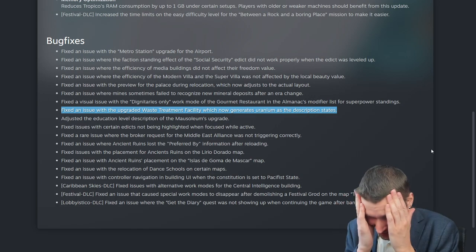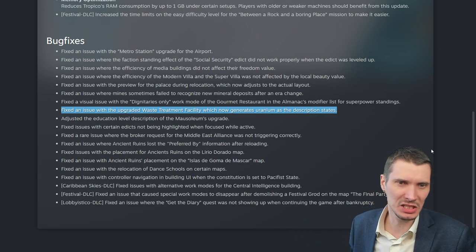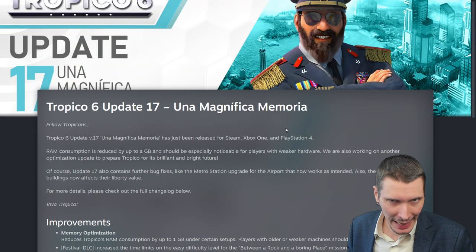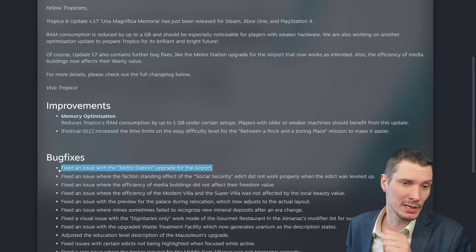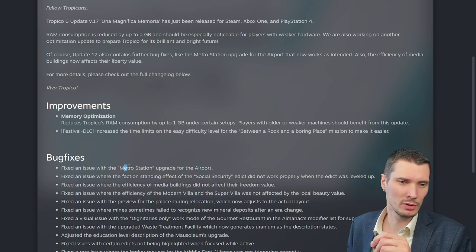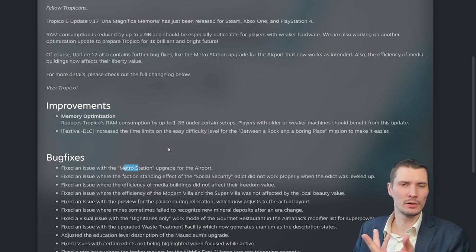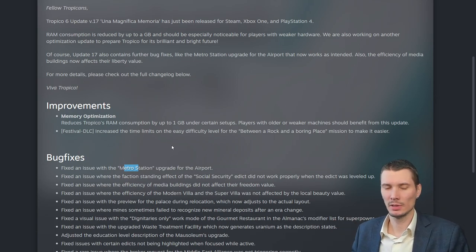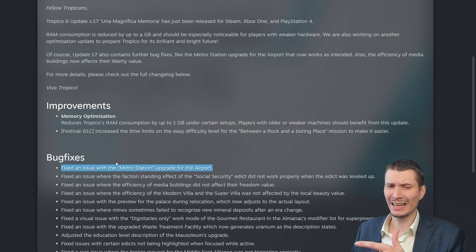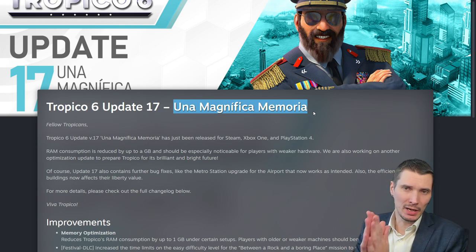It drives me nuts and makes me super happy at the same time. It's not even an exploit — it's a game mechanic that should be there, and not for a single mission or playthrough was I able to pull this off because that uranium was never there. Also, the metro station airport bug — when you build and upgrade an airport it places a metro station there, and none of the people could arrive or fly away, basically making the airport useless. I think that was fixed a few times already but not successfully — and now finally with "Una Magnifican Memoria," two years after release, it's fixed.